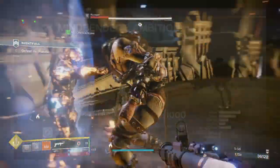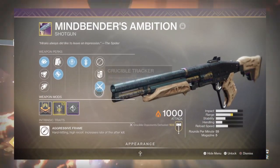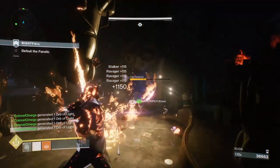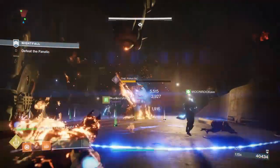Good luck with your RNG — I got pretty good on mine. As you can see, I got Quick Draw, Accurized Rounds, Rifle Barrel, Range Masterwork, and Threat Detector, which is not so good — Threat Detector is probably the worst perk there. But everything else is pretty good, so I hope you guys get a good roll on yours. Happy farming — see you guys in the next video, peace out!